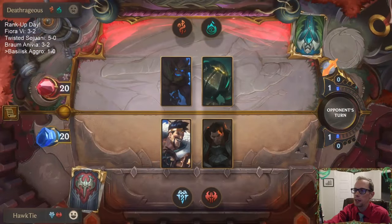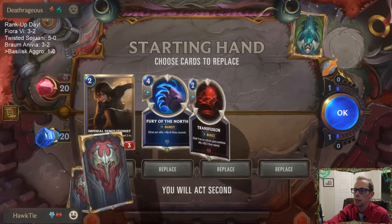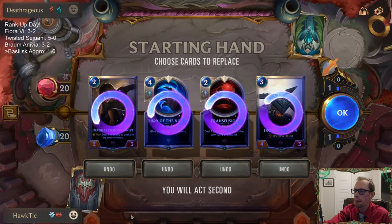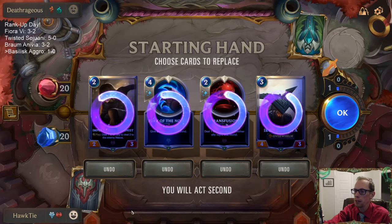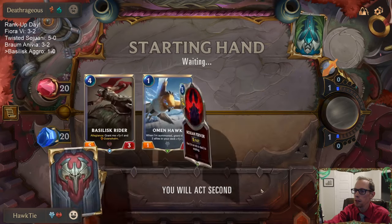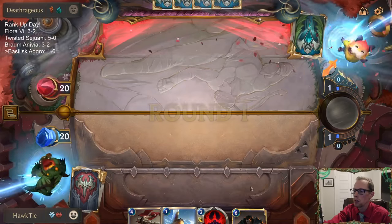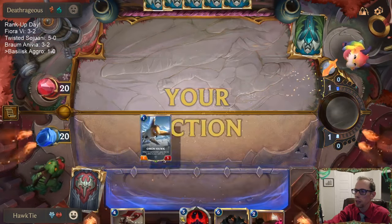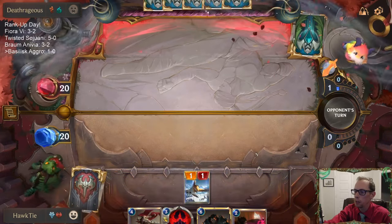This will be a good test — how we do against Deep. Need 1-mana cards. I'm actually going to send the Demolitionist back too — I just want to find one-drops, and we have other two-drops. I like Omenhawk into Crimson Disciple.